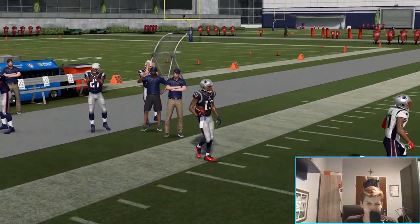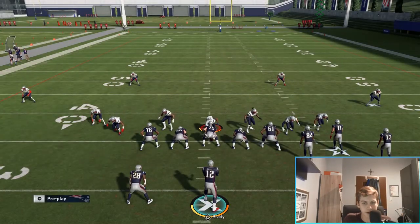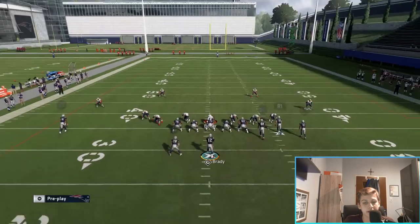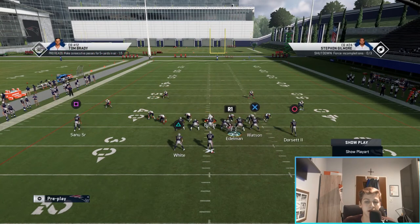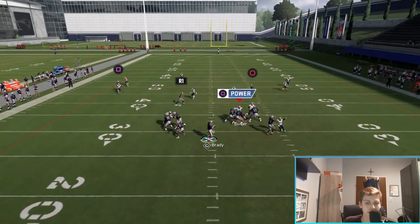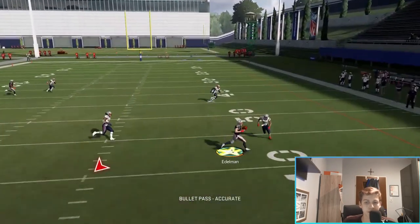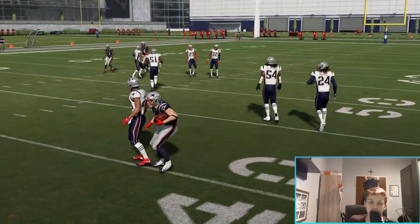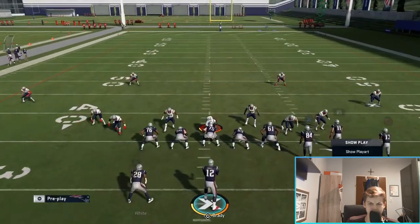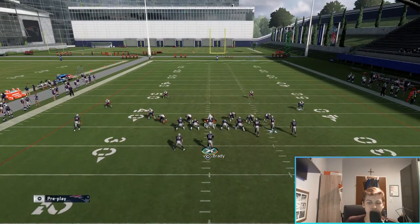I accidentally snapped it too early there - let me do that again. Here's our setup again against cloud flats. I'm going to wait a bit longer this time. There we go - step up in the pocket and deliver a nice ball to the slant. Let me show you what your reads are on this play one more time.